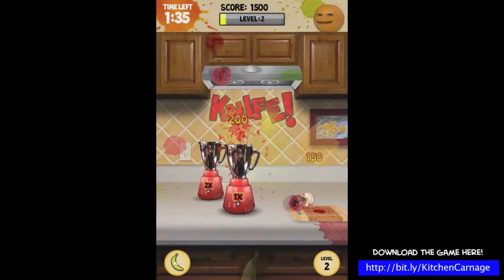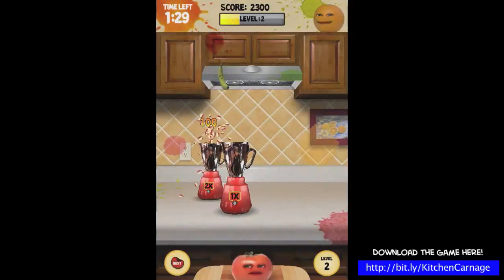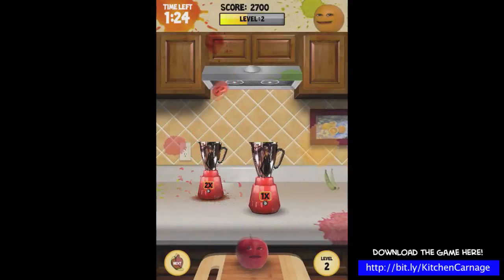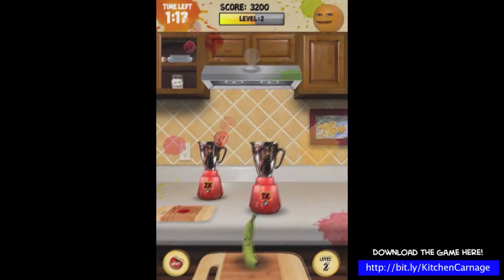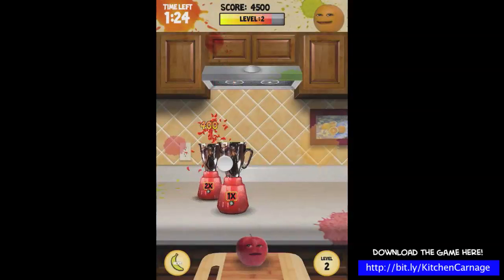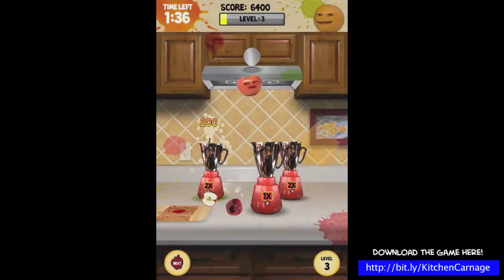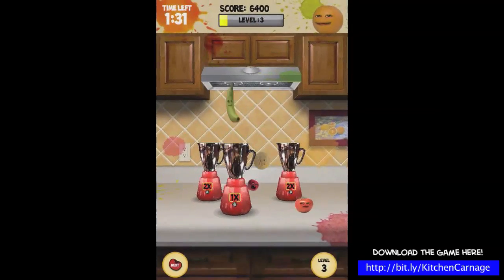Basically what this game is — fruit gets served up on this chopping board and then you fling it using your thumb or finger. You try and fling the fruit into blenders and other areas in the playing area. Right now I'm throwing all these fruits into that far away blender — you get more points for that. The closer blenders are, you get less points because they're easier to get into.